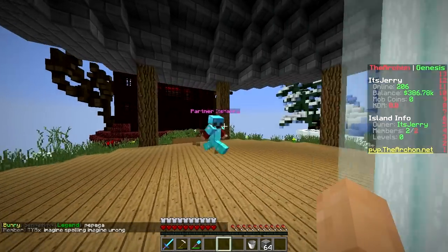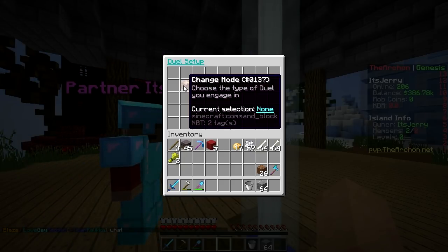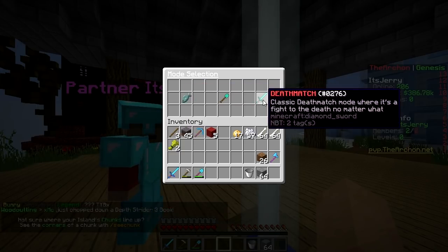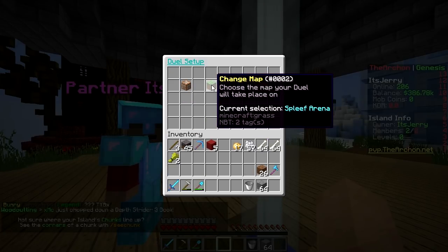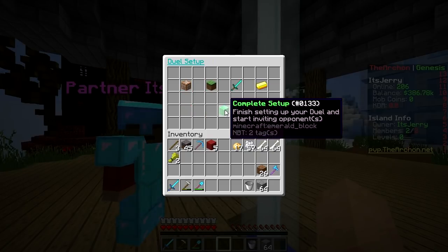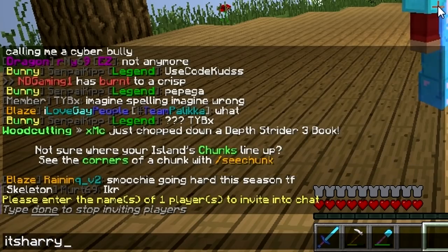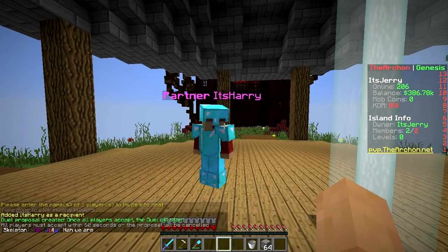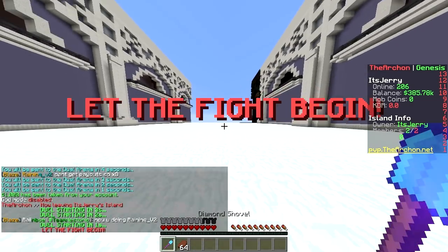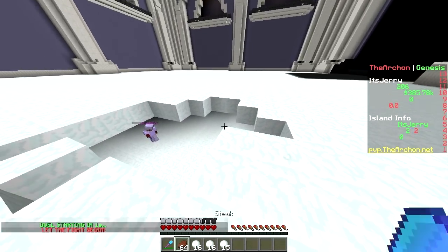Finally, let's check out the Duels feature - you type slash duel and it shows the duel setup. Let's choose a mode - sumo, spleef, or deathmatch. I'll say spleef! Map is the spleef arena, kit is the spleef kit, and we'll add a wager of $1,000. Now enter the player to invite - Harry. Match starting in three seconds! It's spleef - this is amazing, a brand new duel feature with a $1,000 wager!